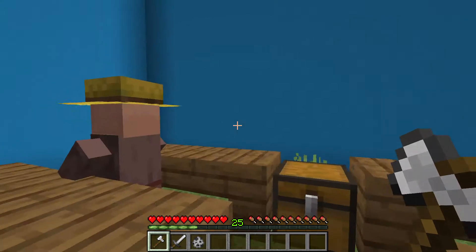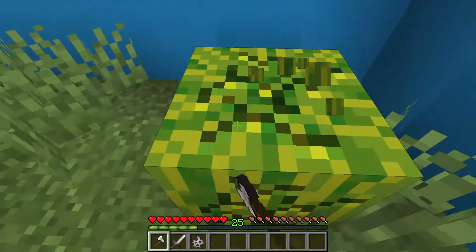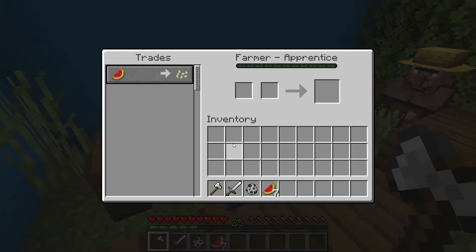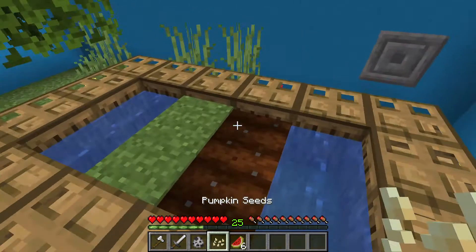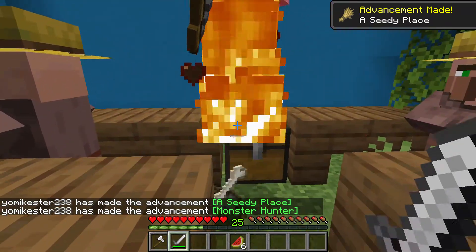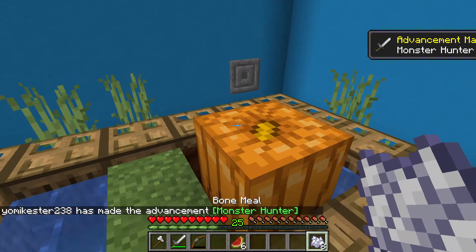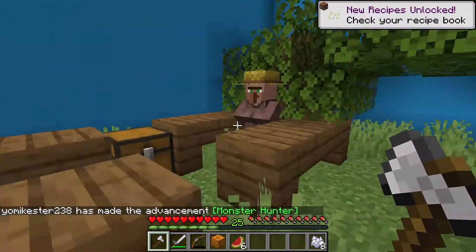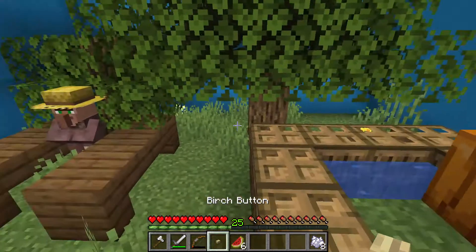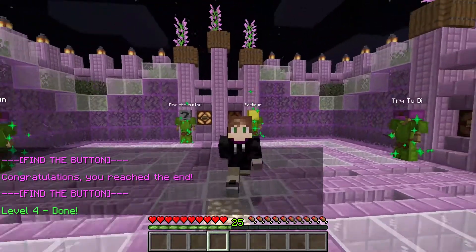We can trade melons for seeds and a pumpkin — a pumpkin for a button! So let's get the melons. The skeleton is going to be for bone meal. Now that we got the pumpkin seeds we can place the pumpkin right there and then spawn in a skeleton, which hopefully will give me a bone and some bone meal. The pumpkin's already grown — that was really quick! Now that we got that, we'll trade the pumpkin for the button. There we go — the birch button goes right here on this block. Boom!